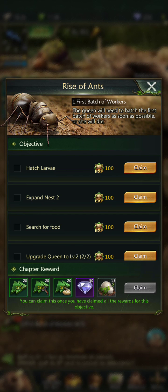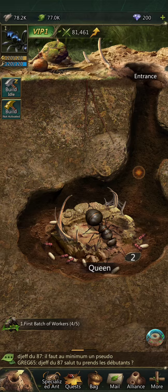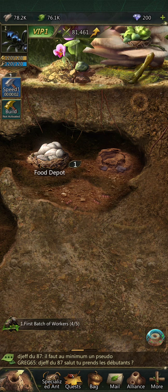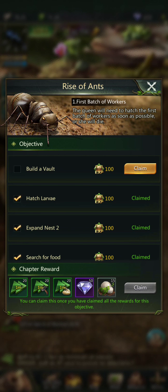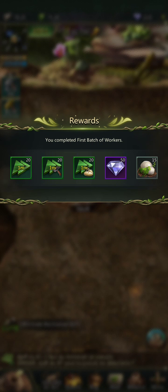Rise of ants. Hatch larvae, expand the nest, expand nest two, search for food. I think I'm going to expand nest two. I can claim all of these because I have enough. Claim, claim, claim. Build an ant vault — the workers need a place to store surplus food for a rainy day. Vault. First batch of workers. Claim.